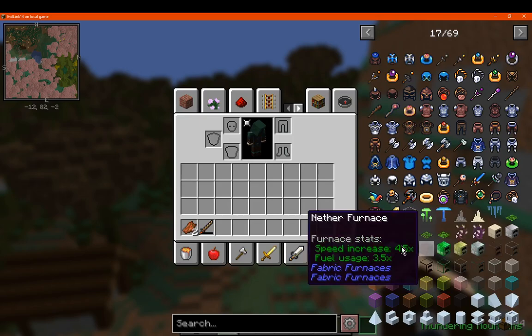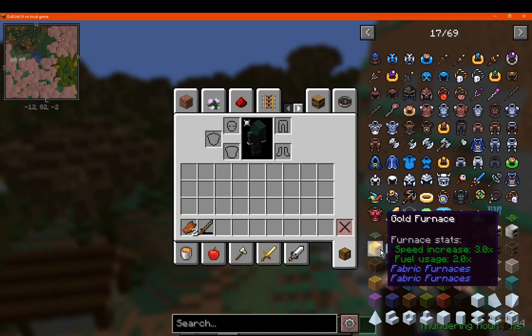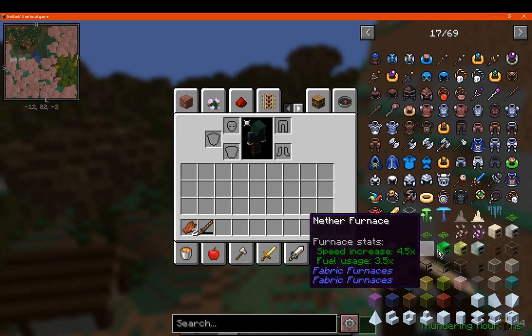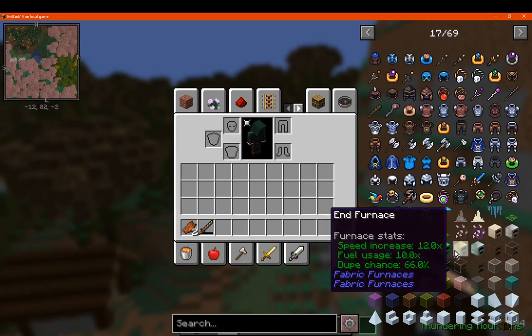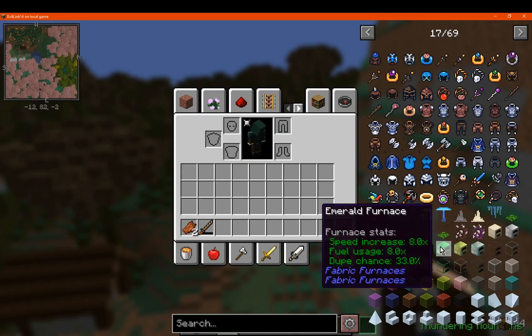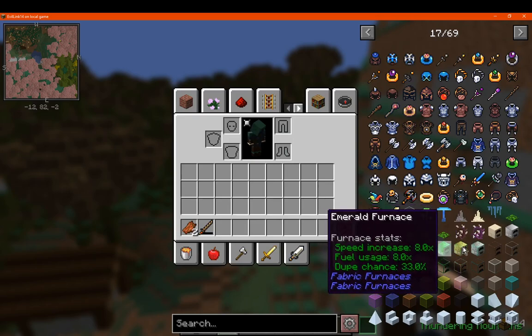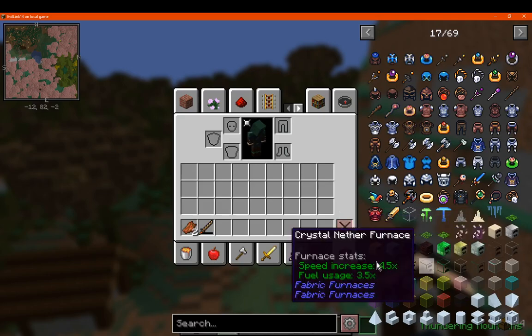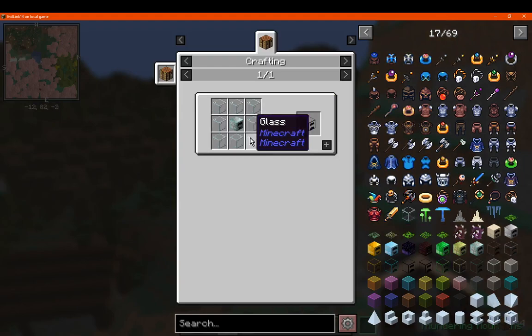Fabric Furnaces, for adding in furnaces that upgrade in speed, as well as using more or less fuel. There's also a chance of duplicating items — you could have it set at a 33%, 66%, or 100% chance of a second one. There are also glass or crystal versions as well.